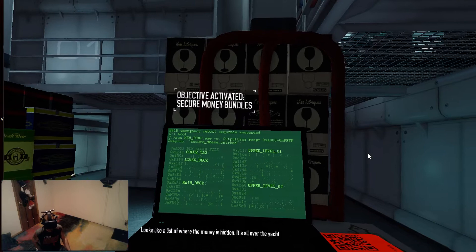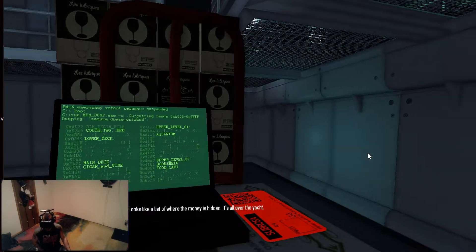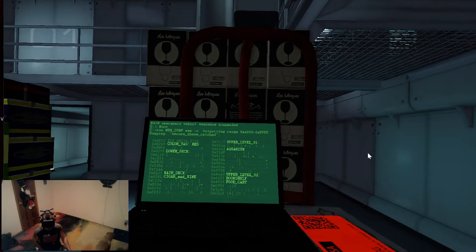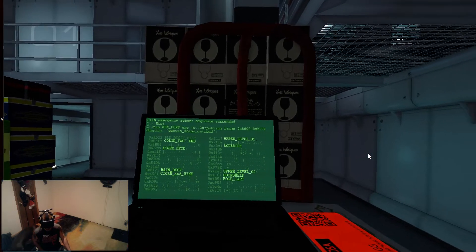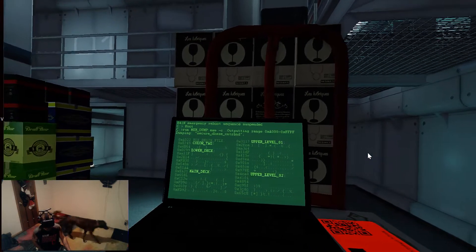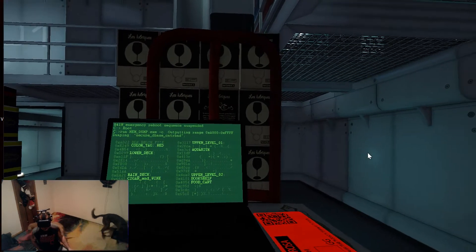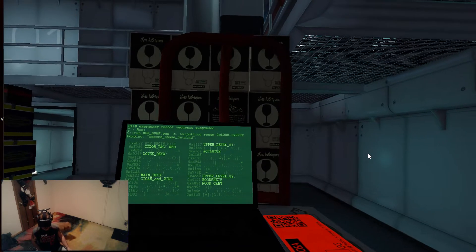Password? Alright. Red tags: aquarium, upper level one. Main deck: cigar and wine. Upper level two: bookshelf, food cart.